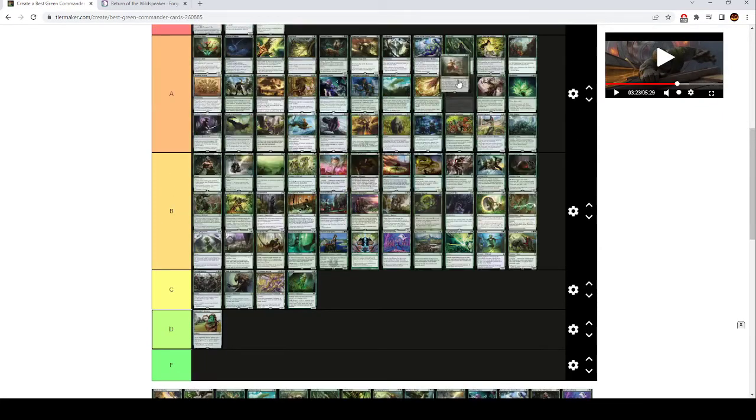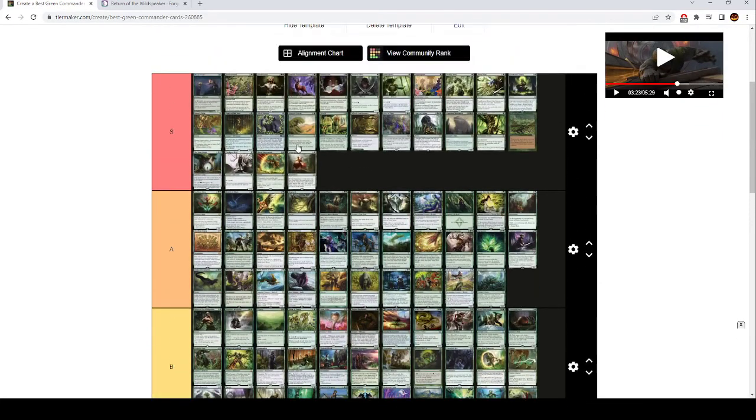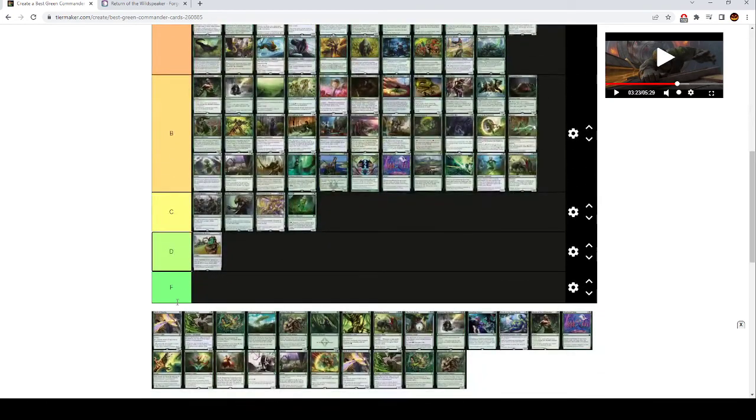Sylvan Library is also S tier. This is one of the only real S tier draw spells green has. It's a two mana enchantment — during your draw step, you draw two additional cards. If you do, you have to either pay 4 life or put one of the three cards you've drawn this turn back on top of your deck. It's a really old card with weird wording and rulings, but it's a very strong card. Especially in Commander where you have 40 life, you can just pay life aggressively and draw a ton of cards. It's still worse than cards like Necropotence, but it's really strong.